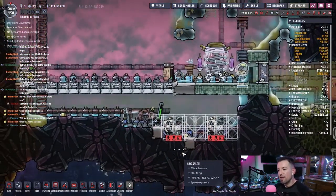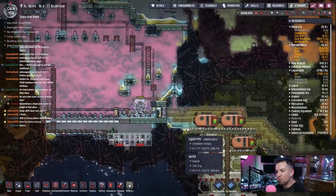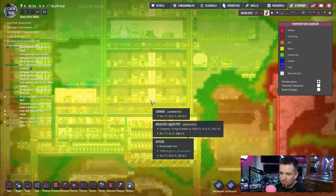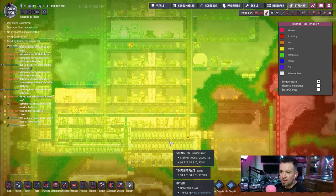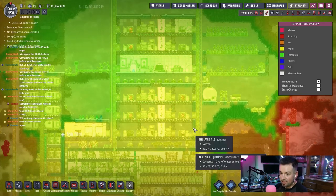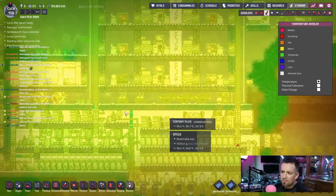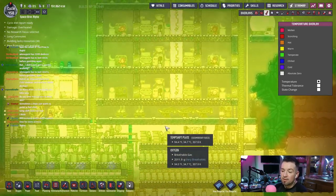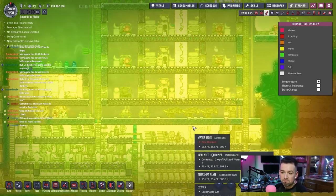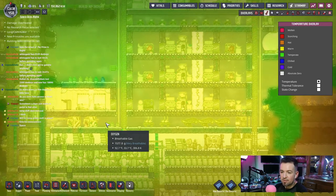Instead of embarking on the giant mission of getting all this hydrogen cooled and into the base to cool the base — which is not necessarily overheating right now, it's warmer than it was but it's really not a problem yet. I do wonder though — is the heat really just coming up from down here? I might have to kill this whole bottom line and put another layer of insulation just to keep it contained.